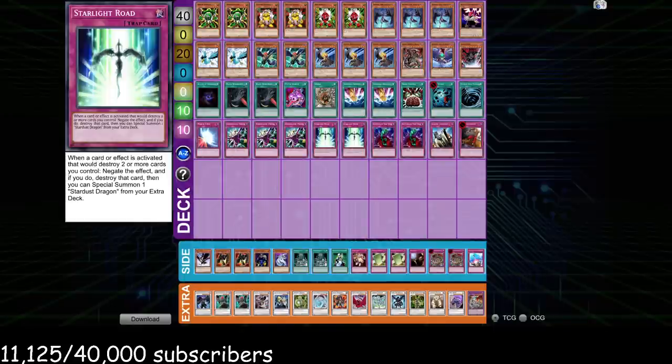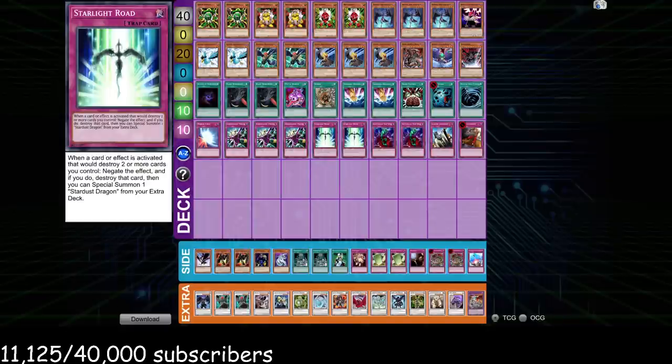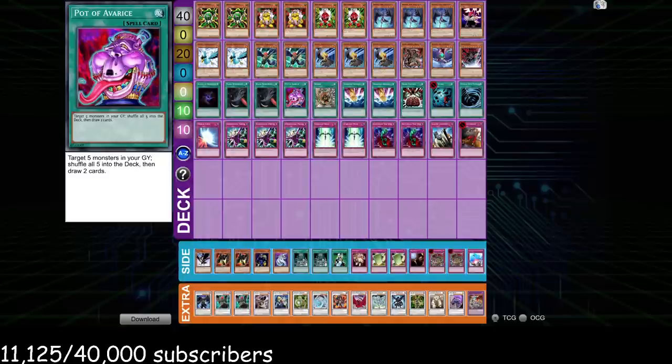Cards to side out versus Frogs: probably Value since it's dead, maybe one Starlight Road since they don't have a lot of ways to nuke your field, and they rarely run Mirror Force and Torrential — usually just Heavy Storm. Starlight Road plus Prohibition is nice to defend against Heavy Storm on your Prohibition. If they Solemn into a Monarch and you have Starlight Road and Prohibition out, you're just crying. You can also consider siding out Pot of Avarice, though I do think there's merit to the grind game in this matchup.